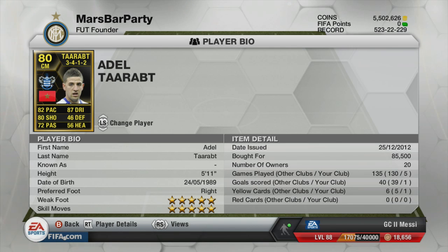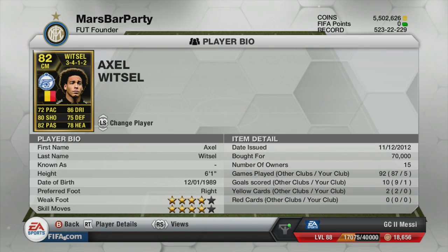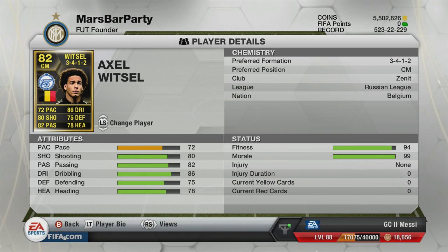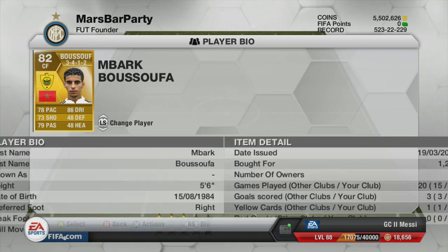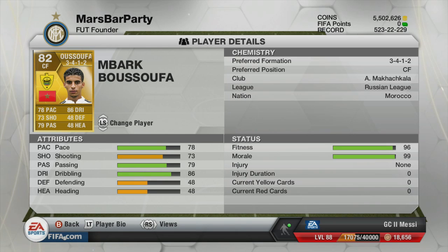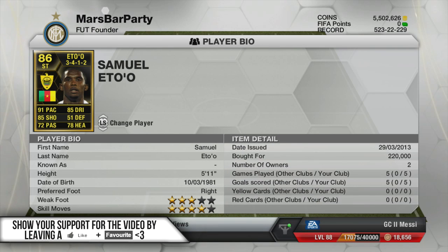We had Joe Hart in goal, Anton Fernando at right center back, Kompany in the center, and Huber Can at left center back. Left mid was Mark Gonzalez, center mid Axel Witsel alongside inform Adultrap, De Maria at right mid, and our two strikers Eto and Iguain, with center forward Mark on Bark Busafa.